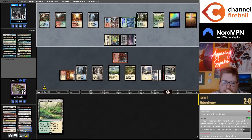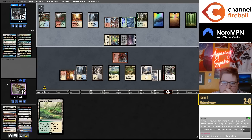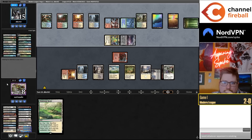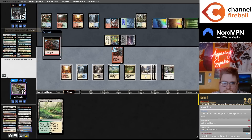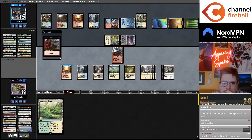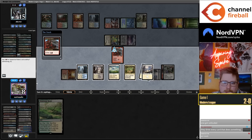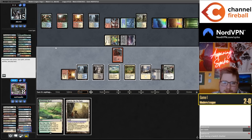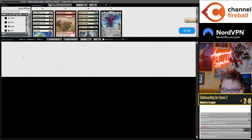How many Solitudes do I have left? I think one. How do they tutor Windswept Heath here — I guess for the Deluge. Do I have enough mana to Golos spin? I don't know if I have mana to Golos plus spin. Maybe not pay for echo. Right on time — I could have gotten hit by the third Boseiju.